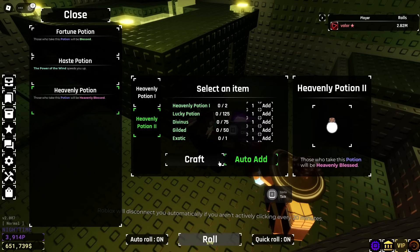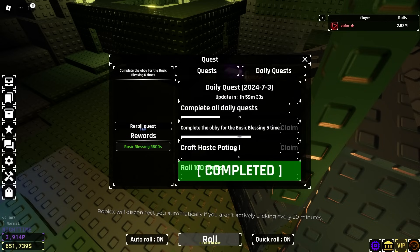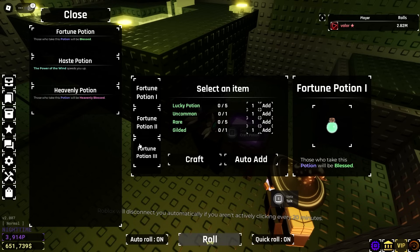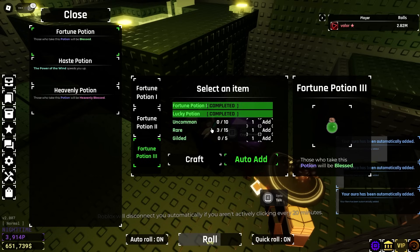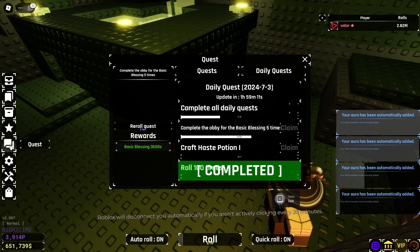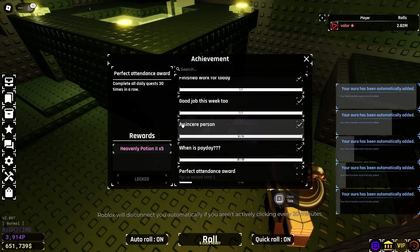We finally got all the Guildeds! We now have a Heavenly Potion 2 as well as Heavenly Potion 1, which I'll just save. Now we need to get the Fortune Potion 3 — we really only need five Guildeds and 15 rares. For the uncommons, we actually need to unequip our gauntlets because we have too much luck. I also have a daily mission — I'm trying to get the perfect attendance achievement for 30 days in a row. I need to craft Ace Potion 1 and complete the Obby Blessing five times.